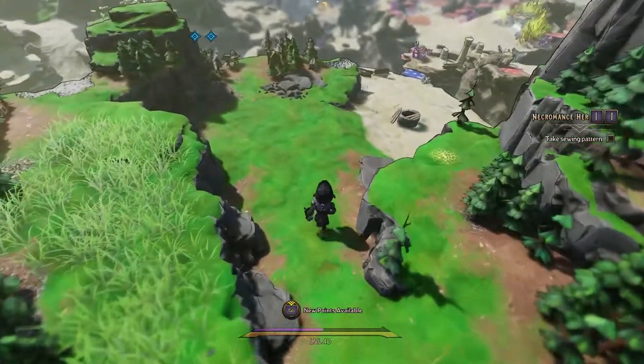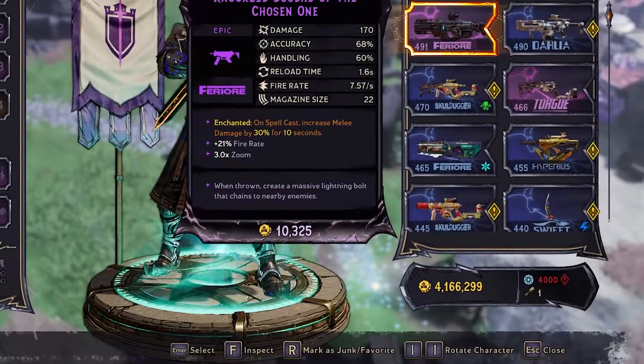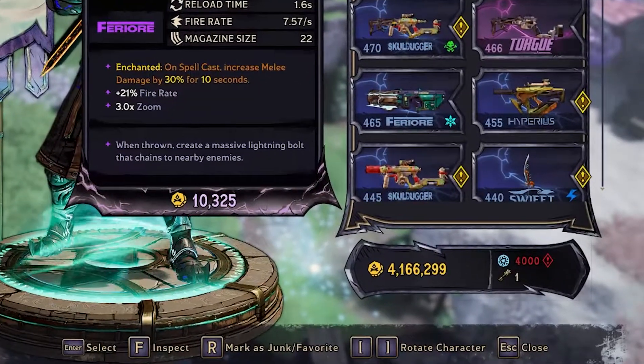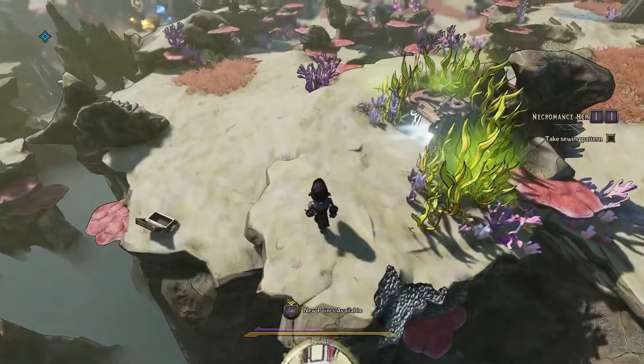For those that don't know, moon orbs are kind of a new type of currency in Wonderlands. You can see how much you have by looking at the bottom right corner of your inventory screen. Moon orbs are really important when you get towards the end game because you can apply enchantments to your gear.